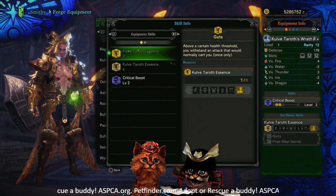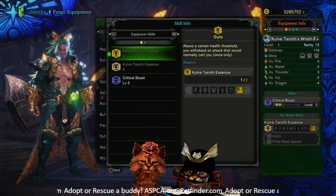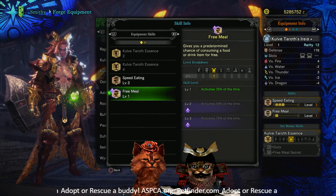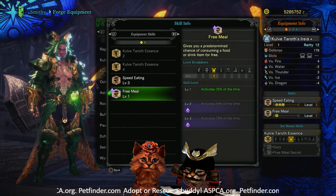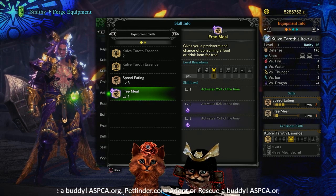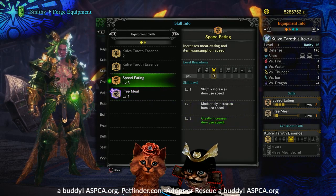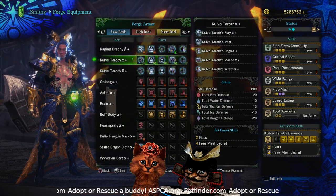For the beta boots we've got a level-four slot and two level-one slots with Critical Boost 2. The whole set comes with Kulv Taroth Essence, which gives you Guts as well as Free Meal Secret. With Free Meal at level 3, which activates with the secret, it activates 75% of the time — meaning you only have a 25% chance of actually consuming your items. That's a game changer for folks who like to support others with Wide Range. It has Speed Eating too, so you'll be able to throw back all those items really fast.